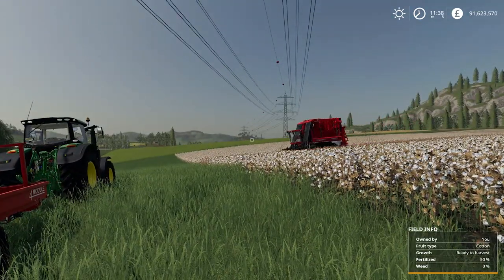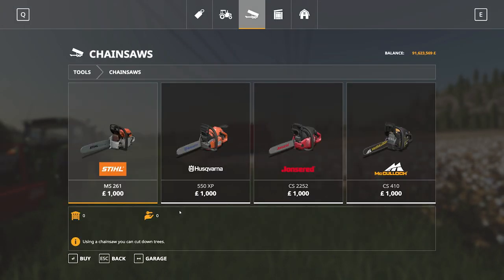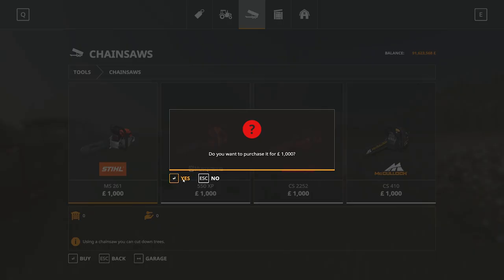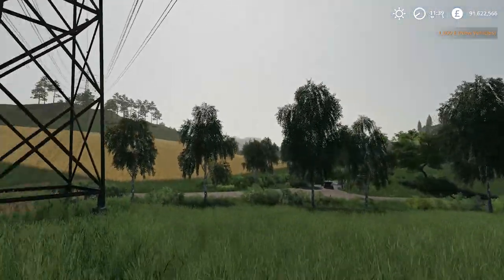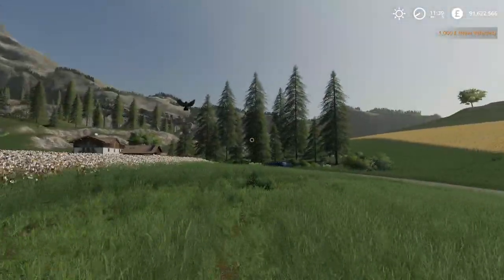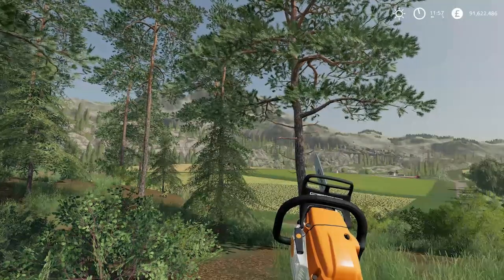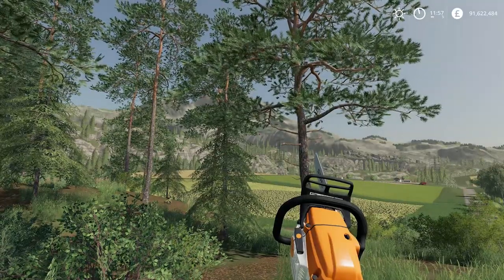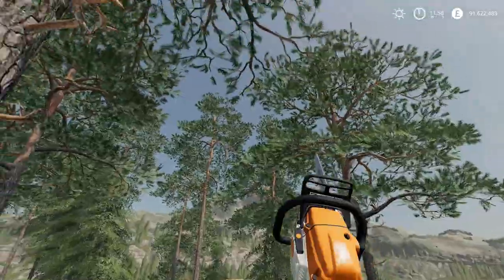Moving on, we're going back into the store to pick a chainsaw — we have four to choose from. A question I've been asked quite a bit is: what do the trees look like when you fell them? I must say you can't cut down your neighbour's trees — you have to actually own the land the trees are on if you want to cut them down.